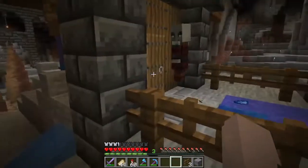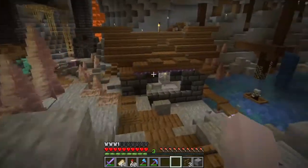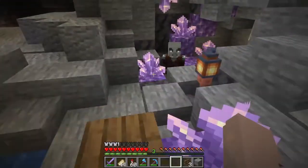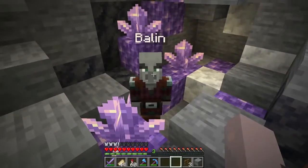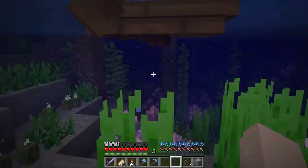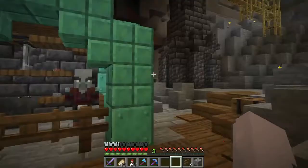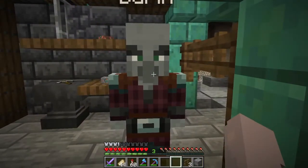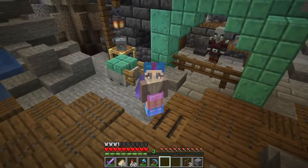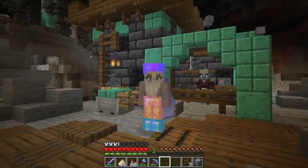Let's recap. We have Thorin here in the lapis building. And then if we go over to the lake, we of course have Balin in his little crystal cave hanging out — he's still there, so I think the honey thing works. And then we have Gimli over there in the boat. And of course we have Durin greeting any visitor, any newcomer at the entrance of the kingdom. That is going to do it for today's episode. I want to thank you very much for watching, and I'll see you in the next one. Goodbye!